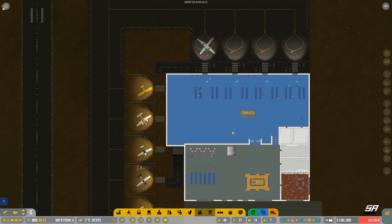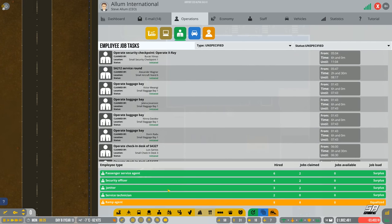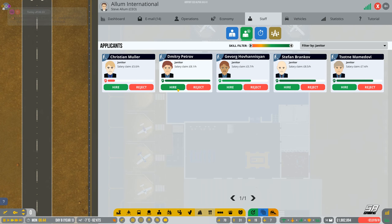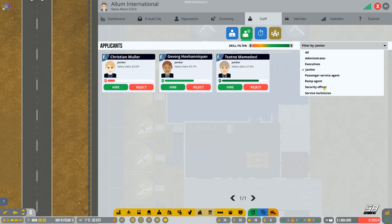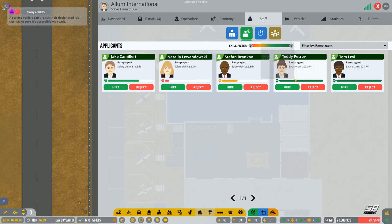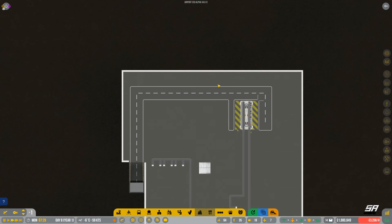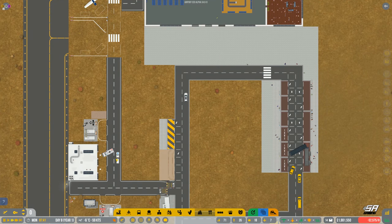We can't do night flights yet, so that's not a problem. Let's check we've got enough people for tasks — ramp agents. We're running a bit low on ramp agents and also very low on janitors, so let's get another janitor and another ramp agent. Hired. First lot of baggage is going out — they're waiting for the baggage to be loaded. Our baggage trucks are out there — let's go.